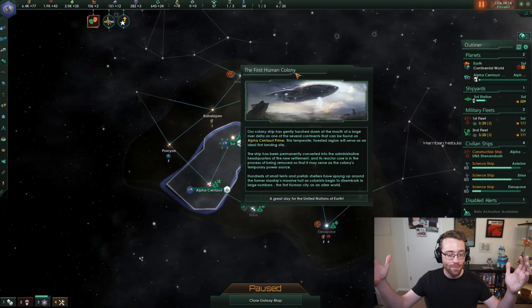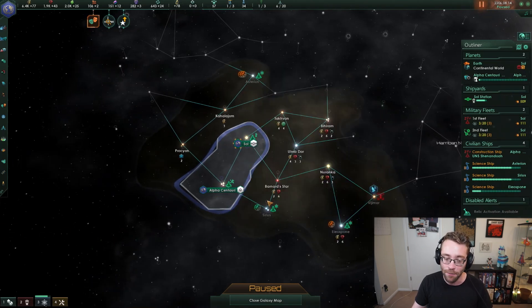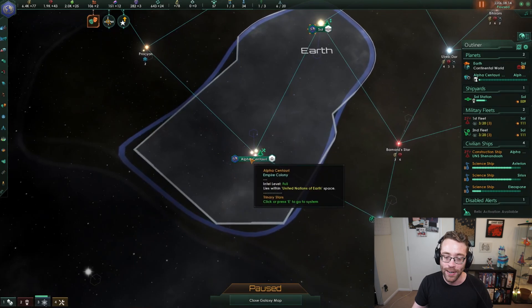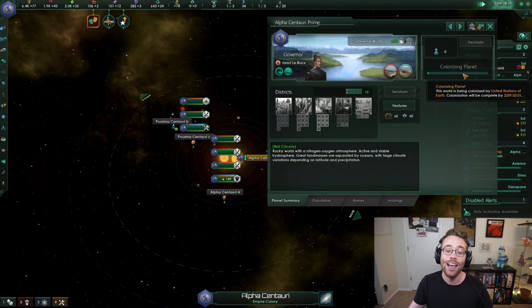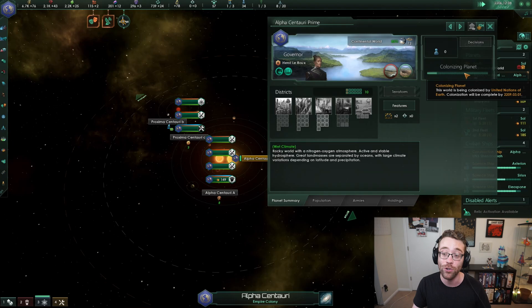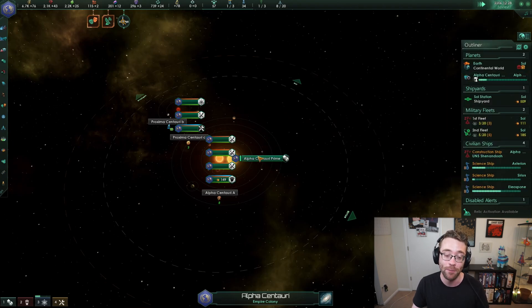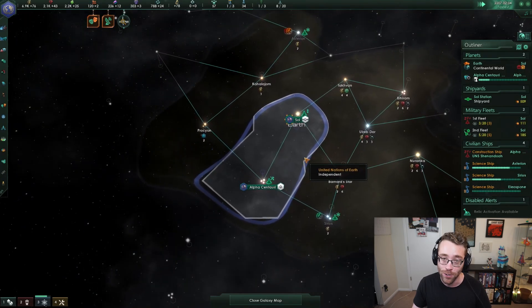But in the meantime, there should be celebration because we just got our first human colony on Alpha Centauri. Our colonists have landed, but they're still colonizing the planet. In actually just a couple of years - in what looks like three years, because it's 2206 and this is going to finish in 2209 - we are going to be able to finish the colonization of the planet and start administrating it.